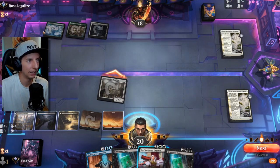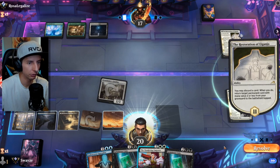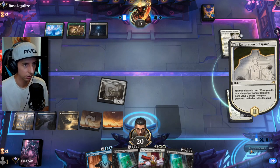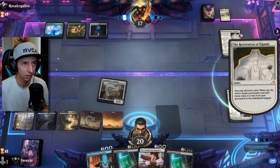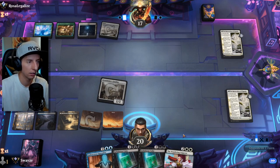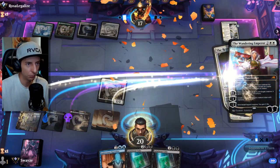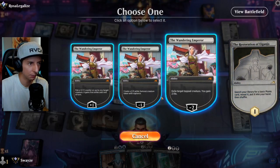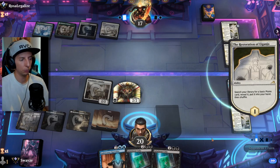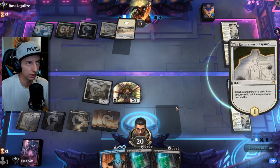Big move — Binding of the Old Gods comes to mind, so I'm going to hold the Wandering Emperor and let them bind the Restoration if that's the play they go with. They ramp up just like we did. Another Restoration for them — they're tapped out, so might as well get our Restoration down and out of hand so we can stop clicking next every turn.